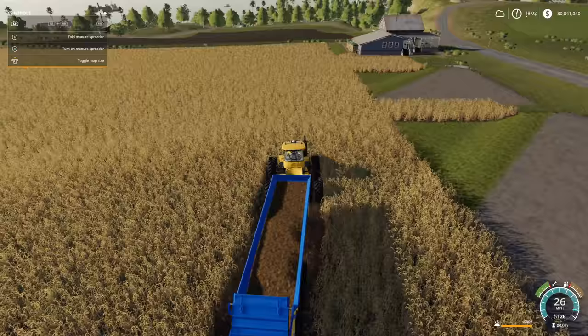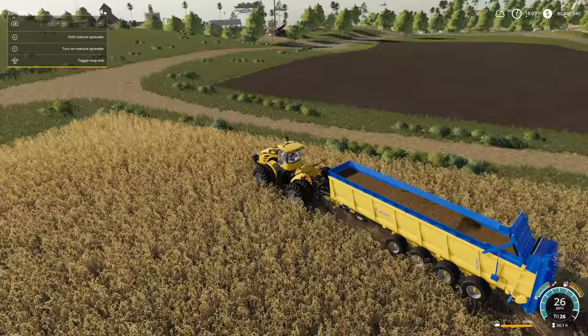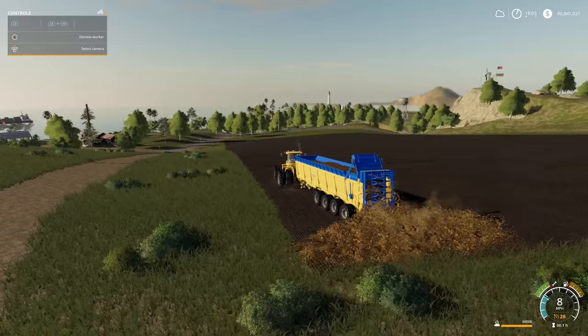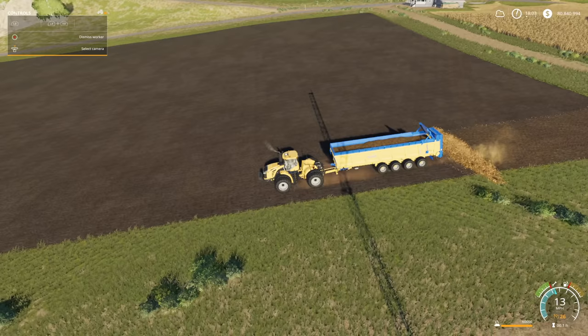That is what we're going to jump on. Oh yeah - crop destruction, by the way. There's everything for the crop destruction video. Let's get down here. I do have hire worker enabled with purchase everything, so I'm just going to hire a worker - there you go. It spreads the manure on the ground, you come through and cultivate it in.